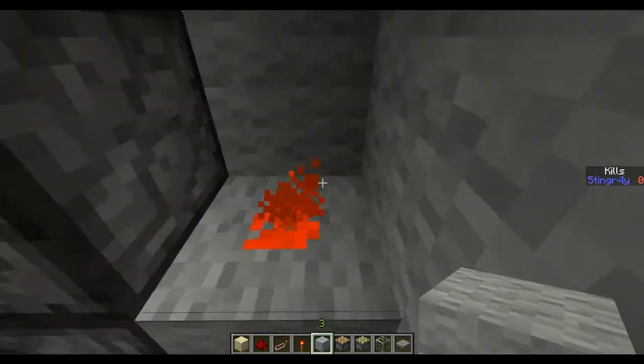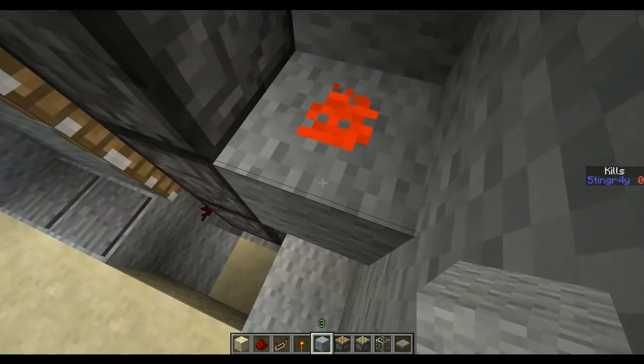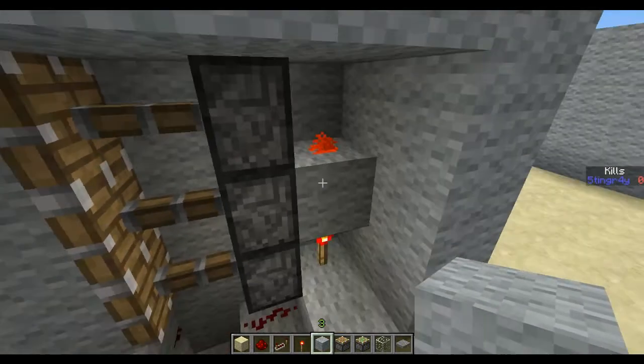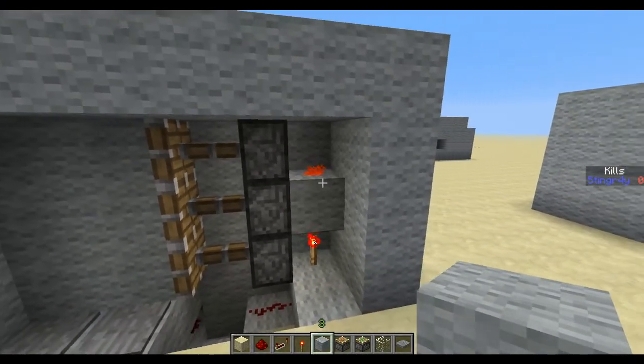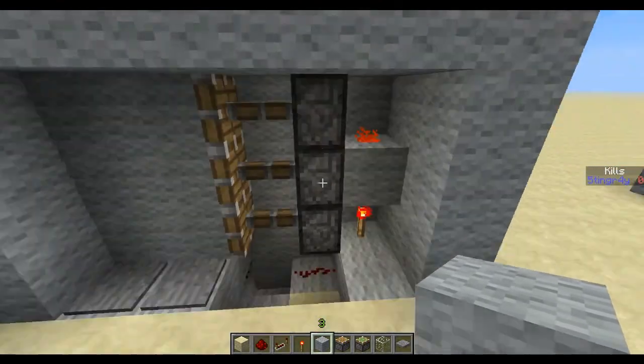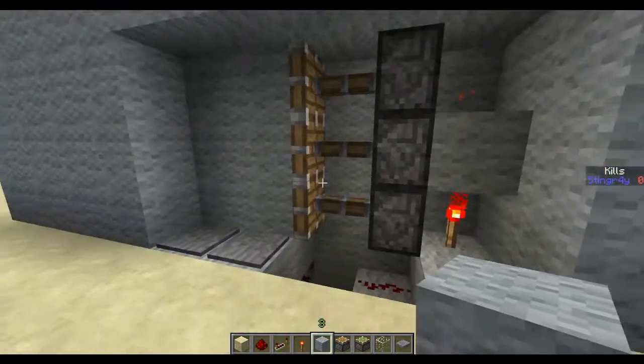Which then powers this piston indirectly. And this torch also powers this redstone which points into that piston. This is actually a cross pattern, not a point — it just looks like a point, but it's in fact a cross when it comes to redstone behavior. So it's pointing into that piston and powering that as well.